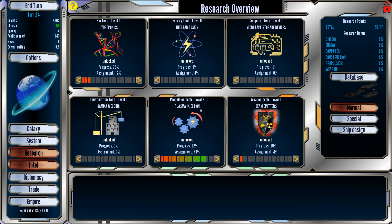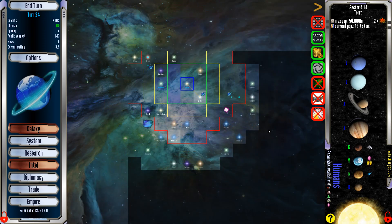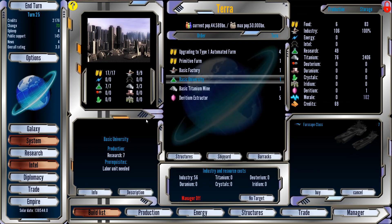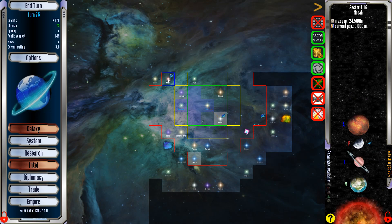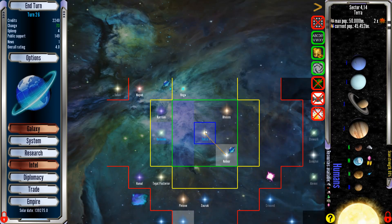We can come in to the Terra system and upgrade our farms to Type 1 automated farms after the Farscape class is done, because you've got to go kill people. What's in this system here? A nice fancy M-class planet. Why don't you go to Vega? Oh — destroyed by the Neutron Star. Oops. Don't go to Neutron Stars.